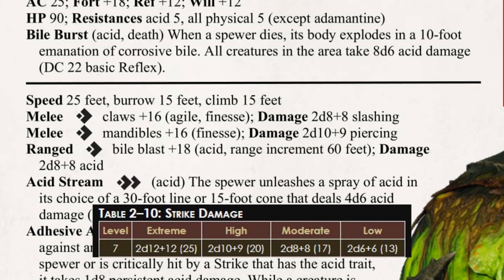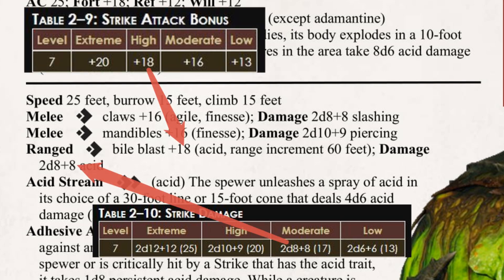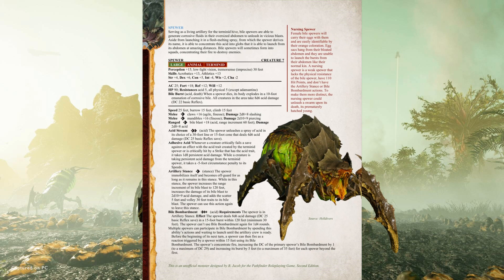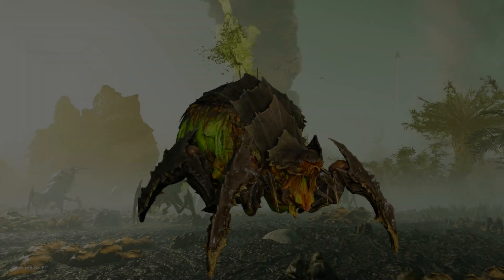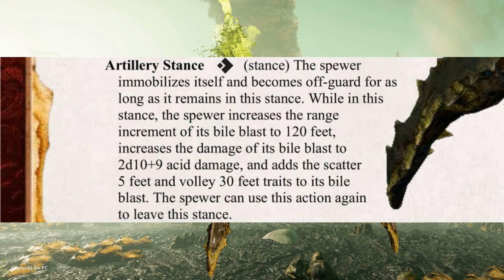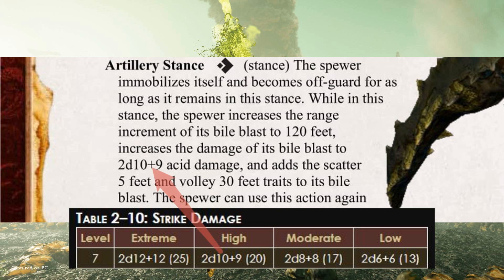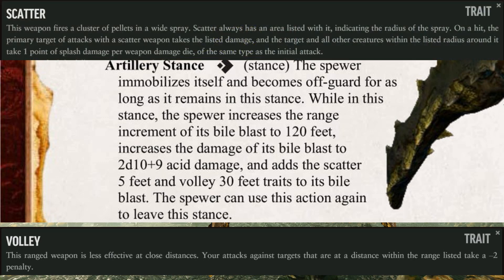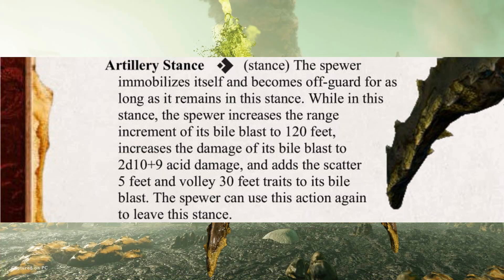Instead, the Spewer has a much heavier focus on its Bile Blast. This is a ranged strike with a high attack bonus and moderate damage, though it is purely acid damage. It is a pretty simple effect, but there is more to it, which we can see with its Artillery Stance. The Terminant Spewer can adopt this stance as a single action, which immobilizes it and leaves it off guard. While in this stance, the Terminant Spewer doubles the range of its Bile Blast and increases its damage up to a high value. On top of that, it adds Volley 30 feet and Scatter 5 feet to its traits, turning itself into a bit of a mortar launcher.